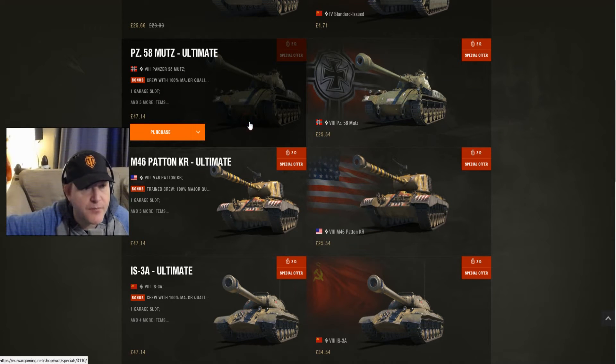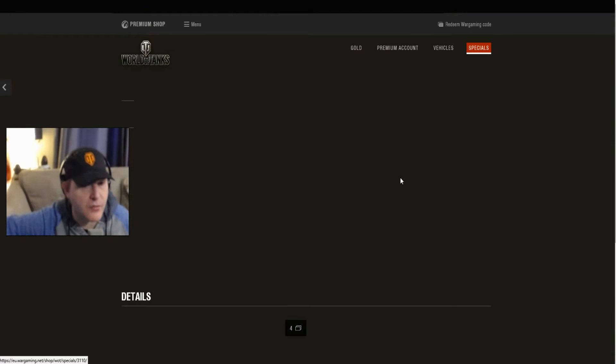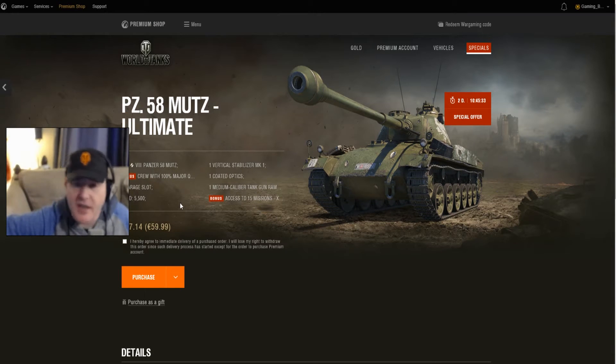So the Mutt deal — what you get: the crew, 5,500 gold, the virtu-stabs, optics, and tank gun rammer, plus the 15 mission bonus. So that's what you get with the Mutt.